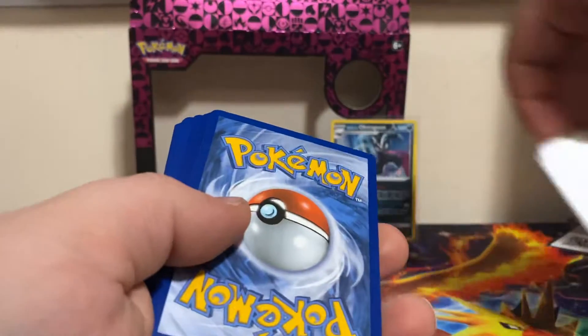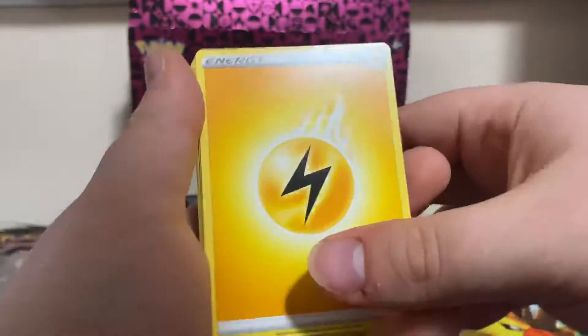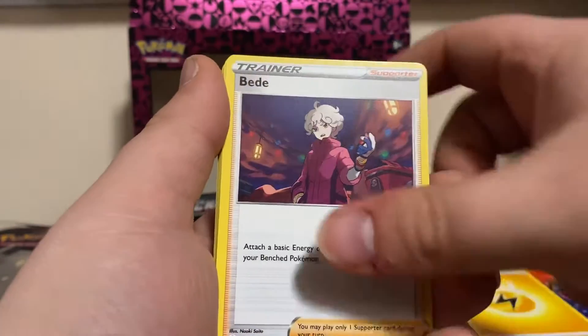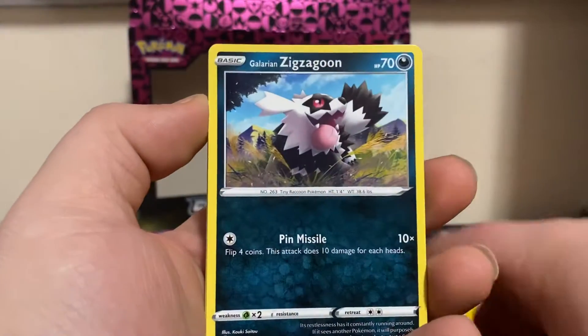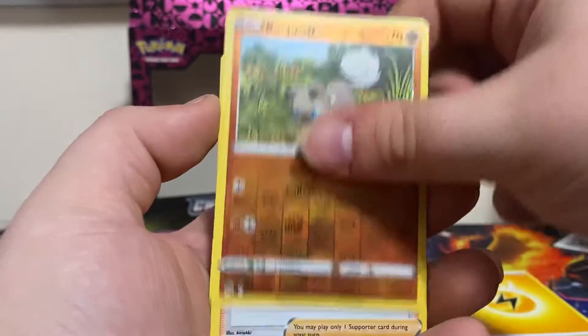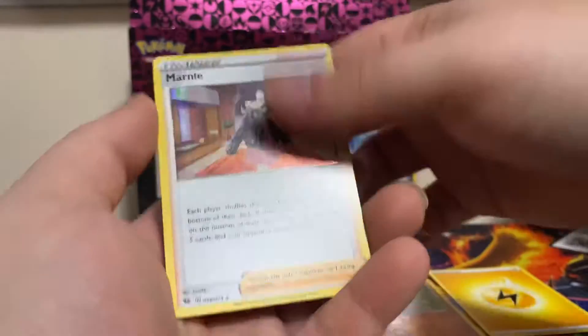Code card. Three, four. We got a Lightning Energy, Liepard, Kabu, Bebe, Pokeball, Purrloin, Weedle, Galarian Zigzagoon, Rollycoly, Roughneck, and Marnie.